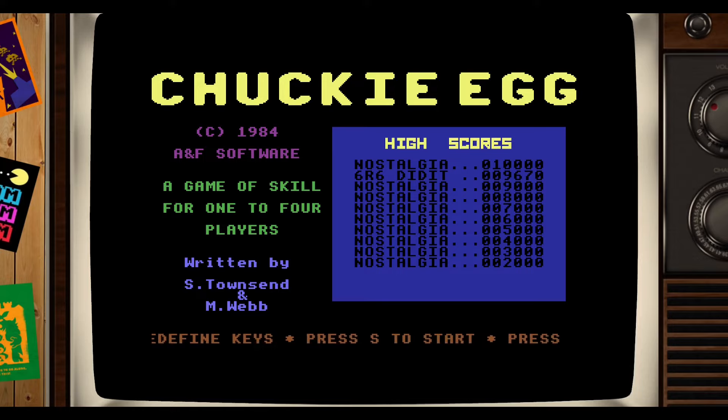Hey there everyone and welcome to another video from the Retro Game Planet. We can't have another Easter weekend without a play of the brilliant Chucky Egg on the Commodore 64, which was released in 1984. For those who don't know, on Chucky Egg you take control of Henhouse Harry.